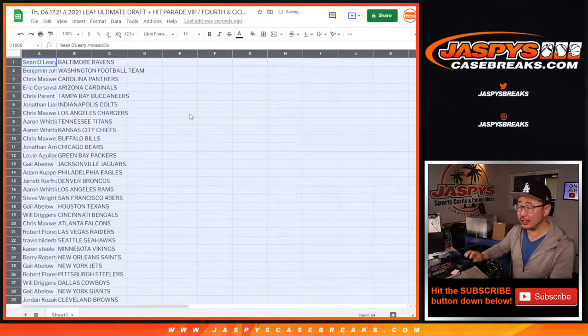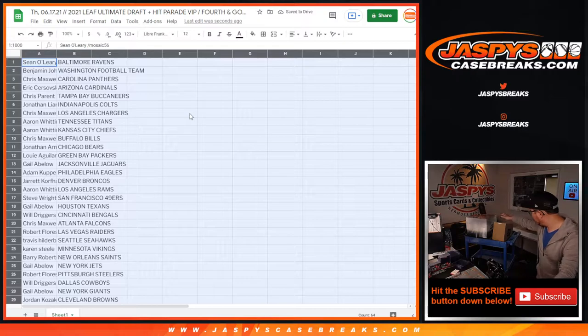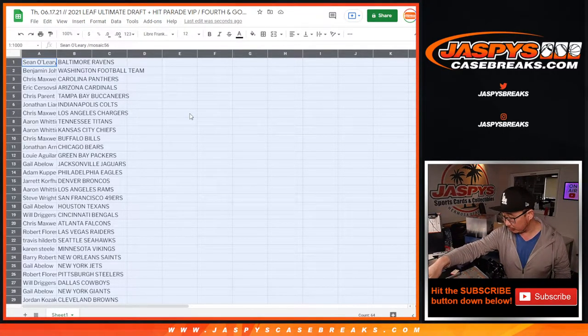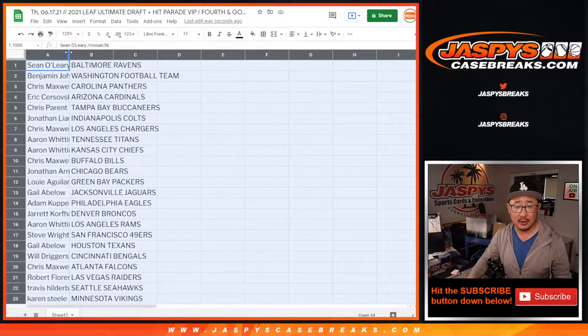Remember to trade at your own risk. There's really no traditional checklist for the live memorabilia stuff — this is a repack product. There could be some amazing graded cards in there. This ultimate draft is the 2021 edition, so keep all those factors in mind as you trade.